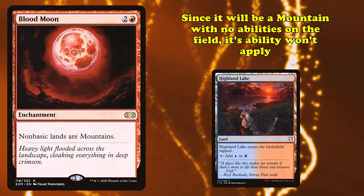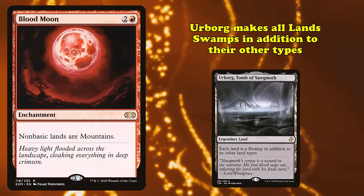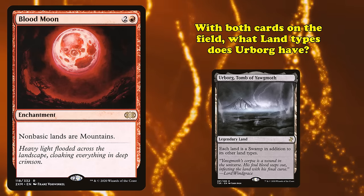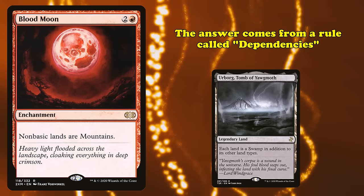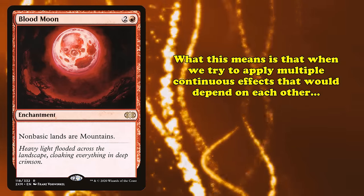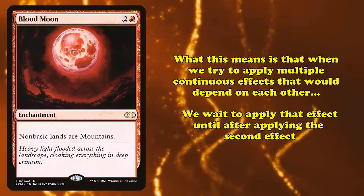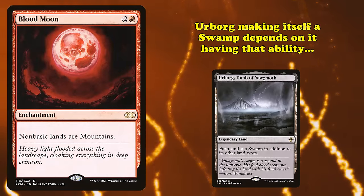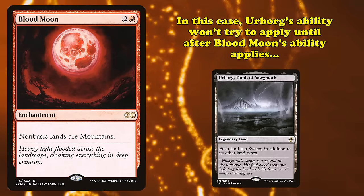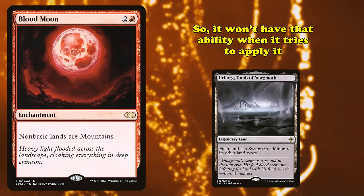The next ruling that's also somewhat difficult to figure out is Blood Moon with Urborg, Tomb of Yawgmoth. Urborg has an ability that gives each land the Swamp type in addition to its other types. So if both of these cards are on the field, what land type does Urborg have? The answer is solved by a rule called Dependencies. This means that if a card's continuous effect would depend on another continuous effect, we wait to apply it until after that effect applies. Urborg making itself a Swamp depends on it having the ability, which depends on Blood Moon not being on the battlefield. So Urborg's ability won't apply until after Blood Moon's ability applies, at which point it won't have the ability in the first place.